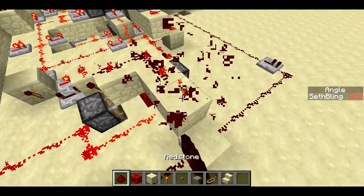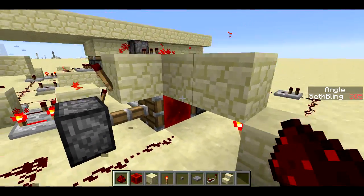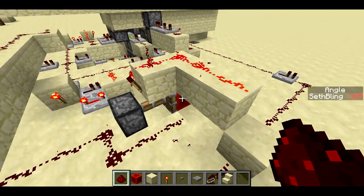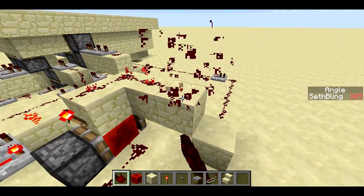I can simulate that by breaking and replacing the redstone here. You can see the redstone block goes from one side to the other side every time I do that — it goes back to the left, goes back to the right. And each time I do that, you can see that there's pistons firing off in the background.